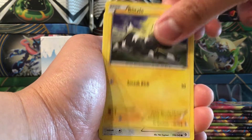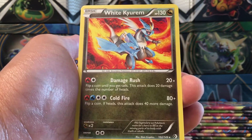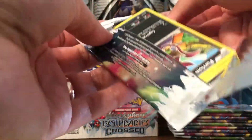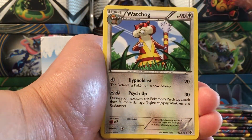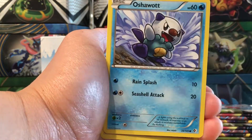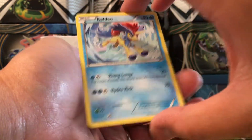Moving right along. Whirlipede, Voltorb, Gligar, Tangela - this is the Mahou Mahou art, very cute, I like it a lot. Oddish, Lillipup, Squirtle, Delcatty reverse, and a Keldeo holo rare. Slicing Blade - you see that holo foil action? Slicing Blade, very cool! I am enjoying these pulls very much. I don't think I've opened up more than a handful of Boundaries Crossed booster packs in the past.